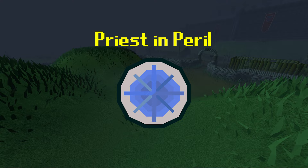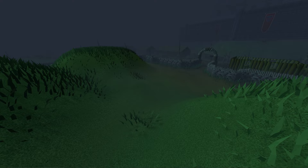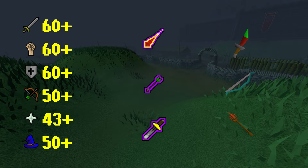The only mandatory requirement to access Barrows is to complete the Priest in Peril quest to unlock Morytania. The level requirements to start Barrows are quite low, with you only really needing 60 base melee stats to access Dragon weaponry, 50 range and 50 magic for a magic shortbow and Iban staff respectively, and 43 prayer for overheads.